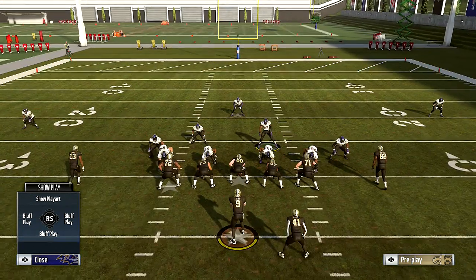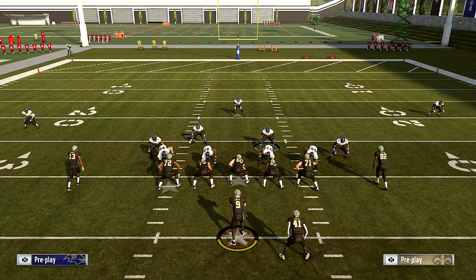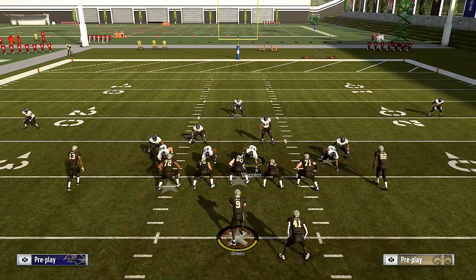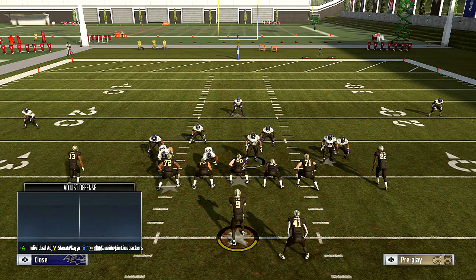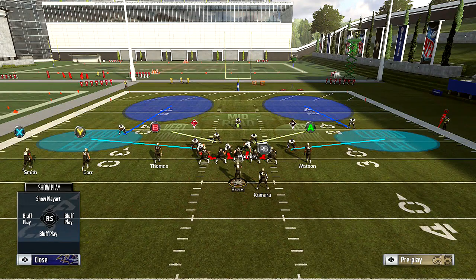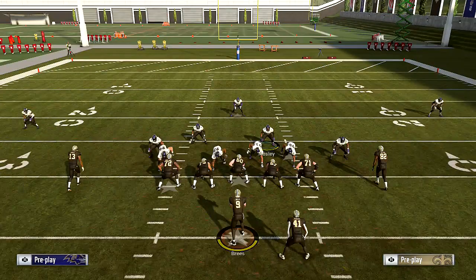Next, you want to set up your defensive line. If you're facing someone who has a mobile QB, take one of the inside guys and put them on a QB spy. Before you QB spy him, you've got to know what you're going to do with your defensive line — slant them inside or spread them however you want. I say crash inside because you have a more effective pass rush whenever you crash inside. Then put someone on a QB spy.